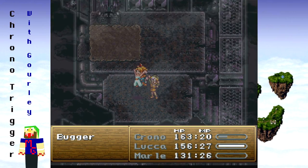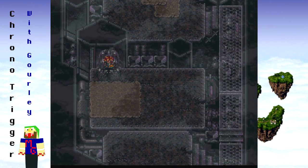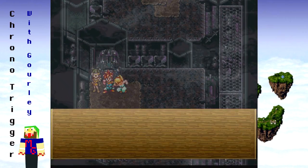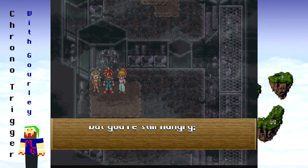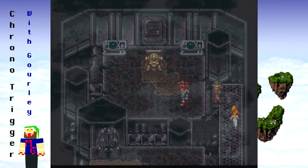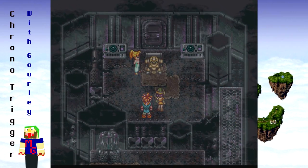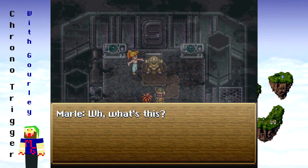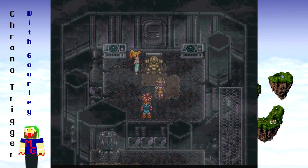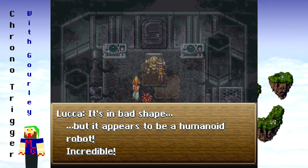At least a level up — I think this gives us another pod. These things are all over the place. You're still hungry though. Go up here — ooh, a robot! Hmm, what's this? It's in bad shape but it appears to be a humanoid robot — incredible!